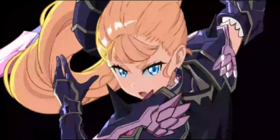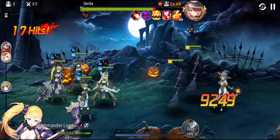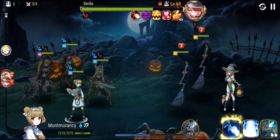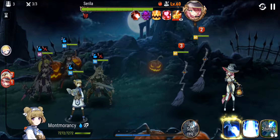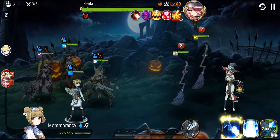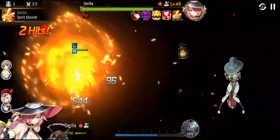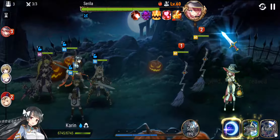I'll use the ultimate on Lorena. As you can see, Lorena had a debuff, and when she used her ult it did around 9k damage when it should have done around 15k. That's why in this team I need Montmorency to clear the debuffs.